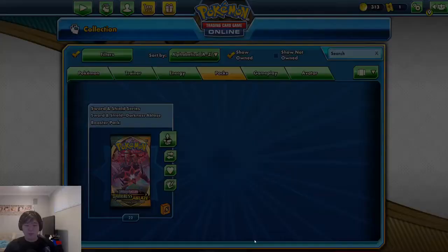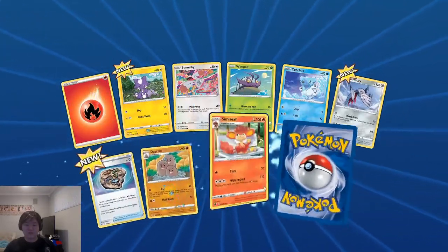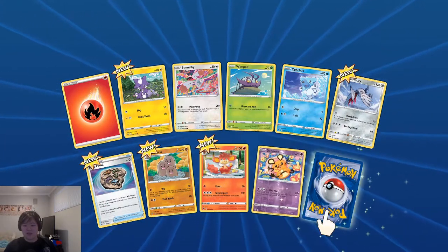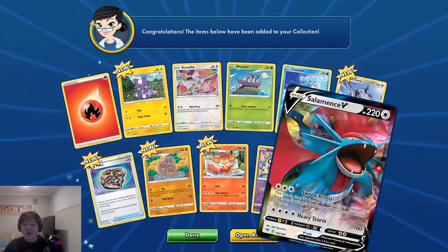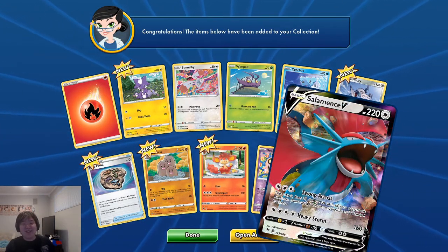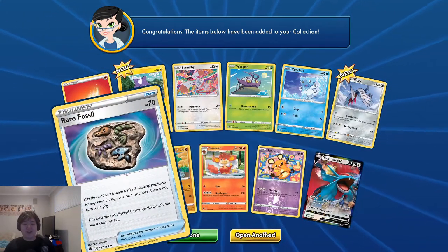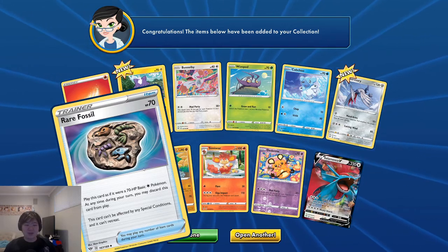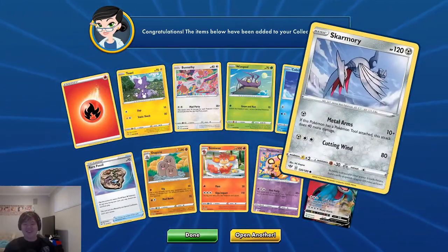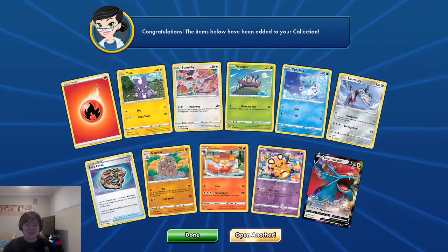We got a couple more pulls — six poles all right. Back to backs, are you kidding me?! We get Salamence V again and we get another rare fossil! I actually like these ones! Let's go! Such amazing pulls so far, guys, such amazing pulls!